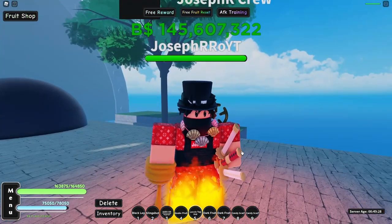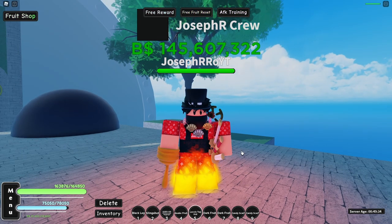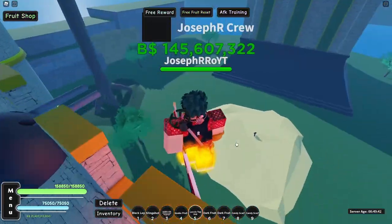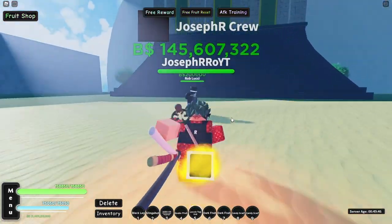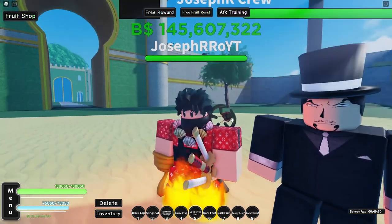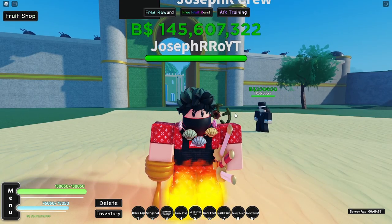So this is the hat and as you guys can see it already boosts our HP by 6k — exactly 6k. Let's see what this hat boosts and how to get it. It's really really simple. You just need to go to Rob Lucci and kill him. The chance of getting the Lucci's top hat is around 5%.